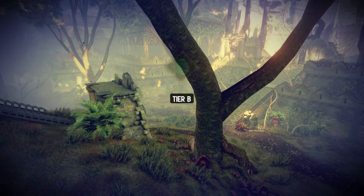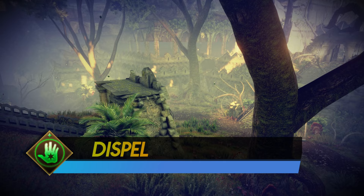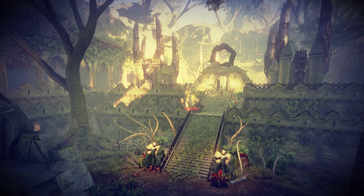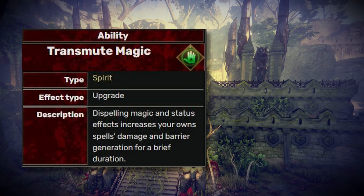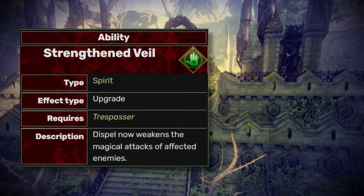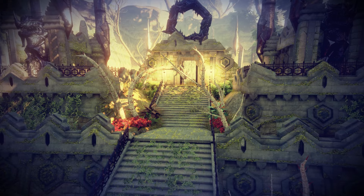The Dispel removes barrier and beneficial effects from enemies and also removes hostile magic effects from your squadmates. But compared to the same spell mobs use, it only removes a tiny bit of barrier from the target instead of all of it, which makes it less effective. With Transmute Magic, you gain 50% barrier and 25% damage bonus by dispelling magic effects. The Strength upgrade weakens the magic attack of affected enemies — could be really helpful in the early game, but once you pass that phase, there's just no use to it. I'm putting this spell into the tier C list.